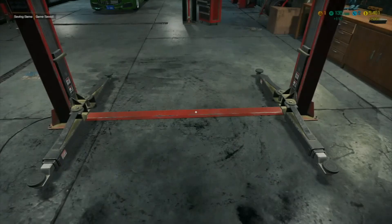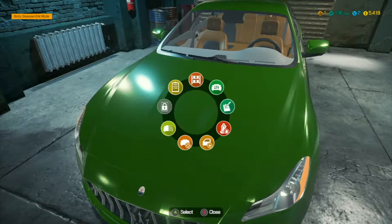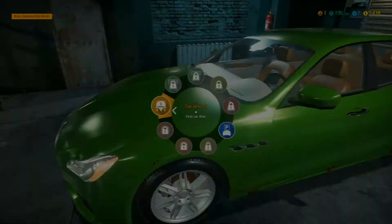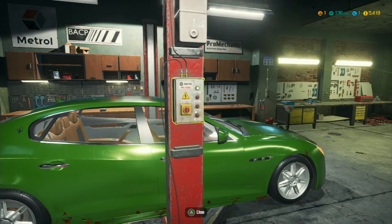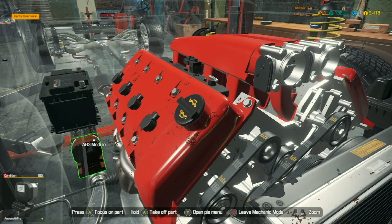Now let's look at the Maserati — it needs brake discs, ABS module, and manual brakes. Let's move the car to the lift and get started on this one right away. This is pretty much the kind of work I'll be doing between videos until we hit level five. I can get in here and find the ABS module — we'll just take that out. We might actually level up to level two.